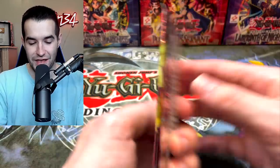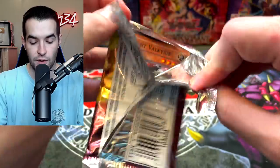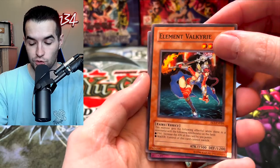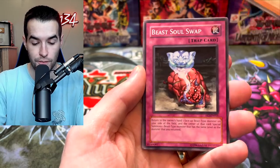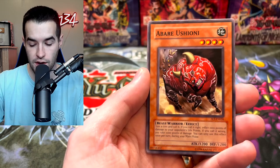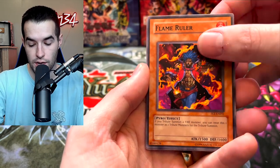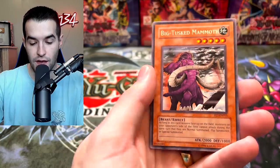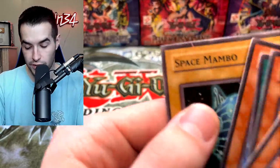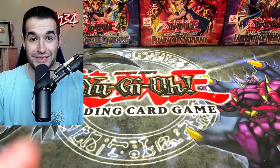Beast Soul Swap. If you guys have old-school packs you want to sell, hit me up on Instagram or through email, or if you just want me to open them I would love to do that — it makes a great video. Flame Ruler, and Big Tusk Mammoth yet again — he has revealed himself again. It looks like it's printed into the card, that's really weird. It looks like you can just brush it off but you can't. That's strange.